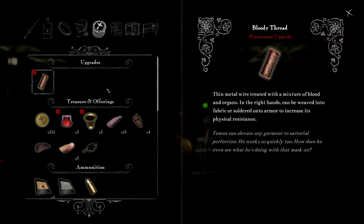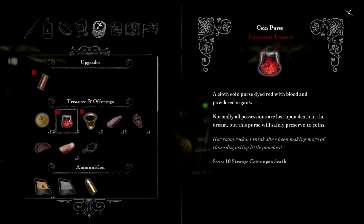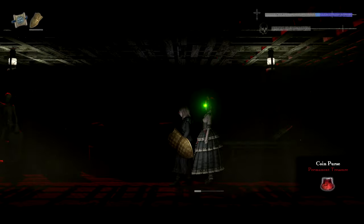There it is — a cloth coin purse, dyed red with blood and powdered organs. Normally all possessions are lost upon death in the dream, but this purse will safely preserve ten coins. When you die in this roguelike, you go back to the start, but you have many mechanics to keep a whole bunch of stuff — and that is the permanent progression going on.